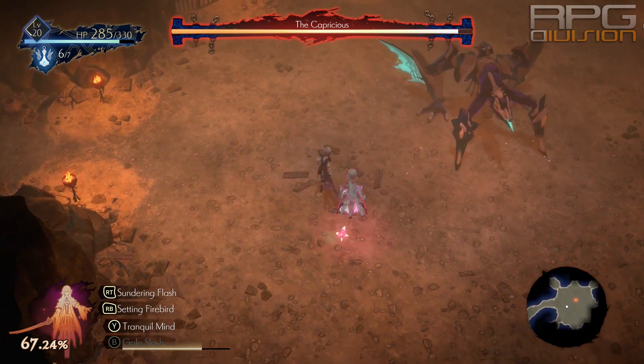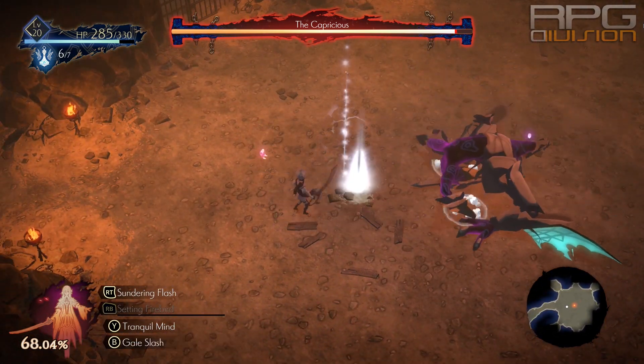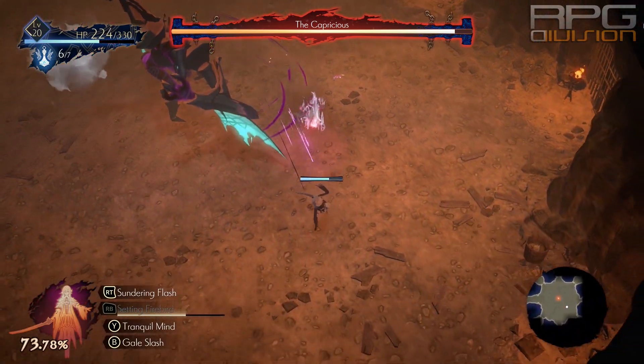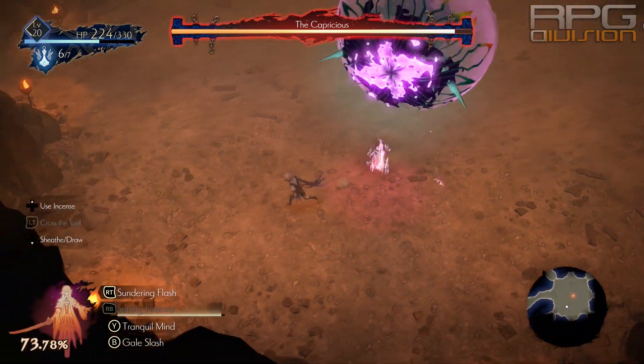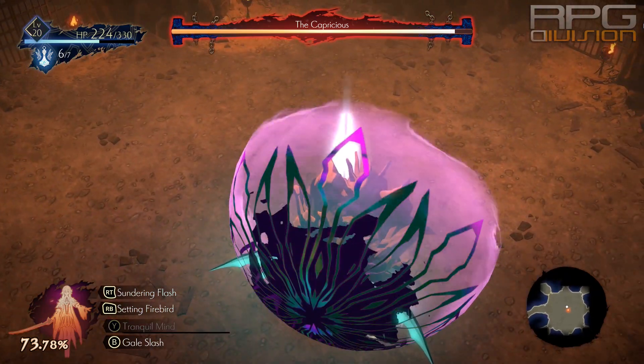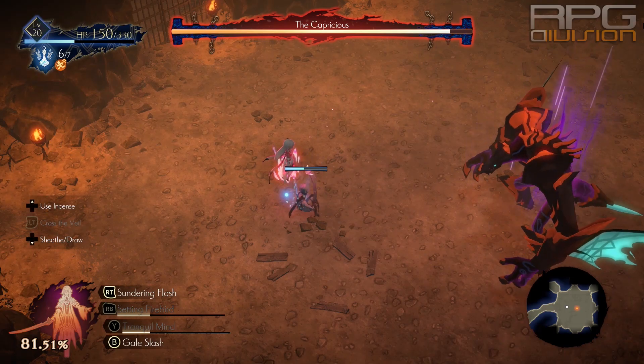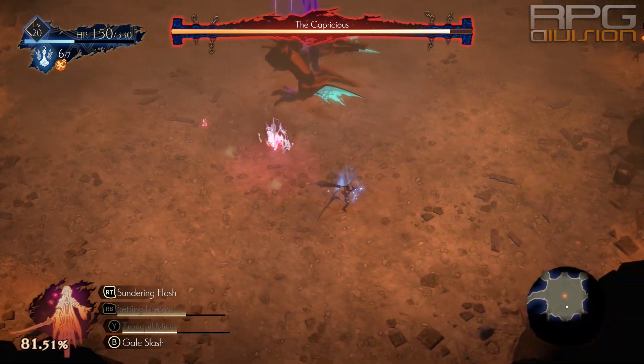An important thing to know when doing this battle melee style is to not go overboard with attacks. You can only dish out one or two attacks at a time before the boss retaliates. Most of the boss's attacks come after the eye flashes — that is your indicator to get out of there.